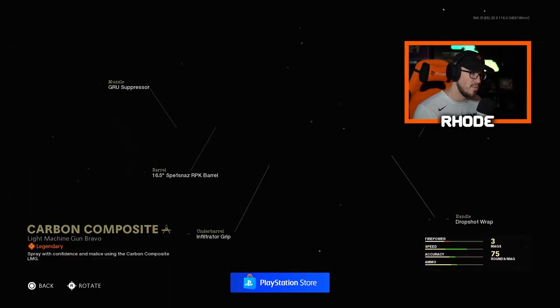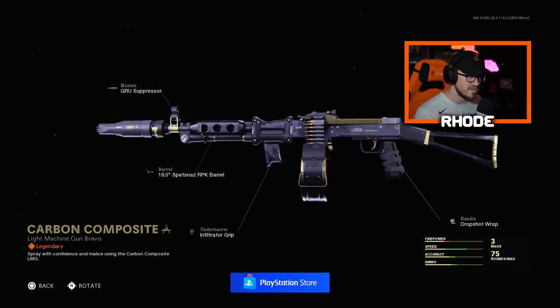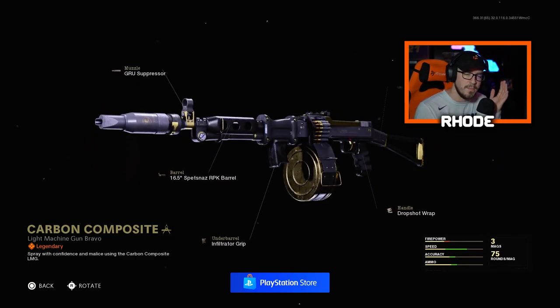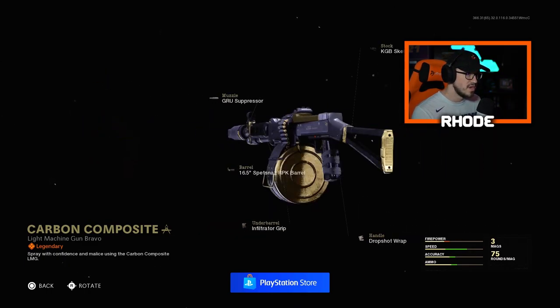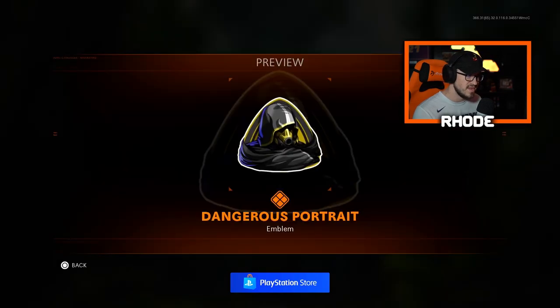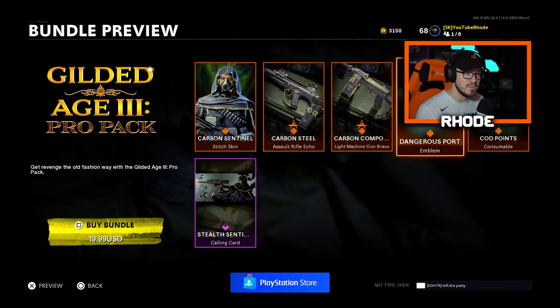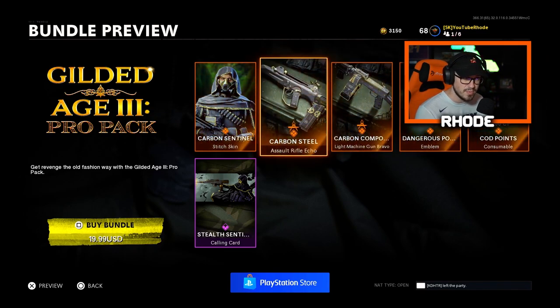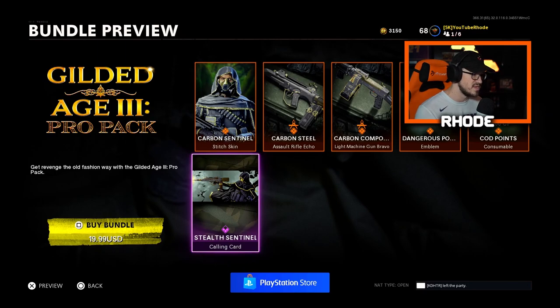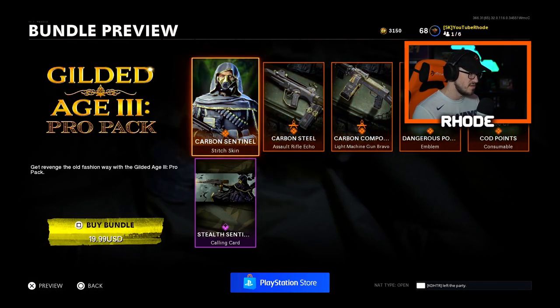Then we have the RPD Carbon Composite, so this is another weapon you can use for Warzone — basically a Warzone bundle right here. Another awesome weapon, the gold and black looks really really good. Then we have the Dangerous Portrait emblem, and we have the 2,400 COD points that comes with it. Then we have the Stealth Centipede calling card — I wish it was animated, that would look really cool. But that is the bundle right there, the Gilded Age 3 Pro Pack.